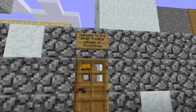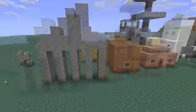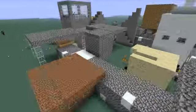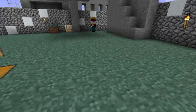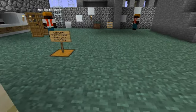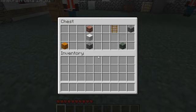They made a sign that says 'Welcome to the small trading village of Stone Skies.' They're still working on it right now. And there's a community trading chest with a sign that says 'Share your items here.'